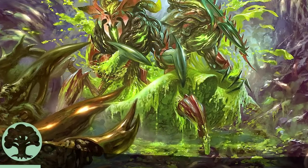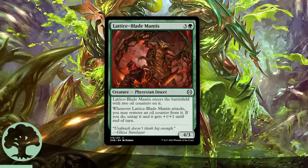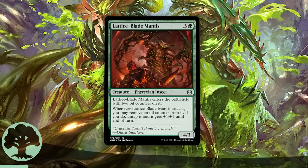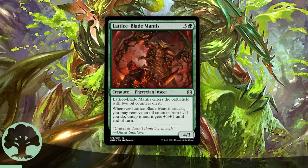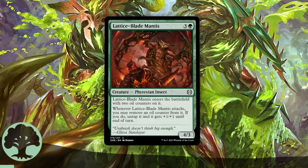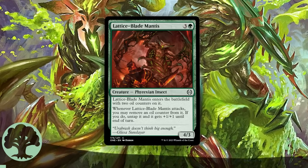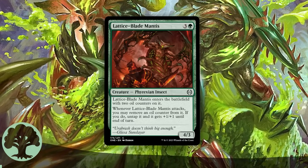The third best Green common is probably Lattice-Blade Mantis, but it is definitely a tier below Predation and the Vorrac. It comes with two built-in activations of its ability, so it'll effectively be a 4-mana 5-power vigilance creature for a couple turns, which isn't bad at all. If your pack is absolutely terrible you could do worse than this as an early pick, but don't gravitate towards something like this pick 1 unless you're really staring at the worst Phyrexia has to offer.